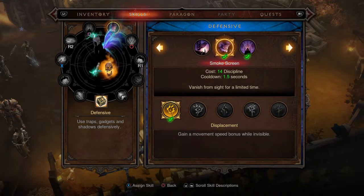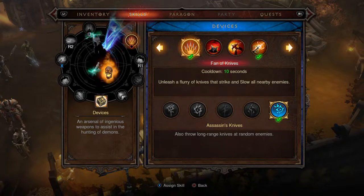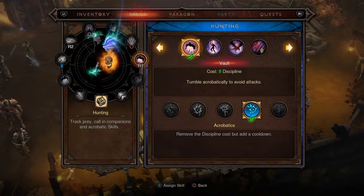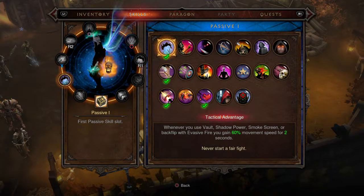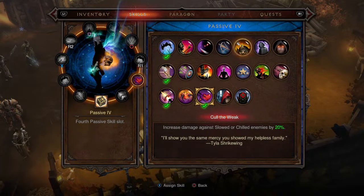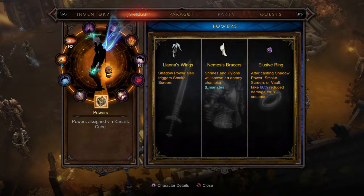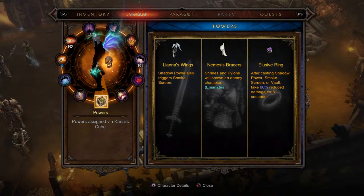For the triangle ability in the Defensive tree, Smoke Screen with Displacement for crazy move speed. You can switch out the next slot — I really like Fan of Knives with Assassin's Knives as a close-quarters option for large packs. For mobility in the Hunting tree, Vault with Acrobatics. Passives: Tactical Advantage, Hot Pursuit, Ballistics, and Ambush. The Grenadier passive is already built into the amulet. Cube powers are Liana's Wings, Nem Bracers, and the Elusive Ring for reduced damage for eight seconds.